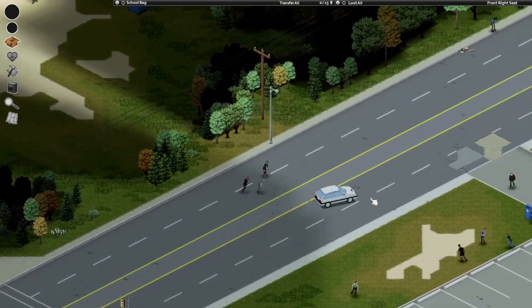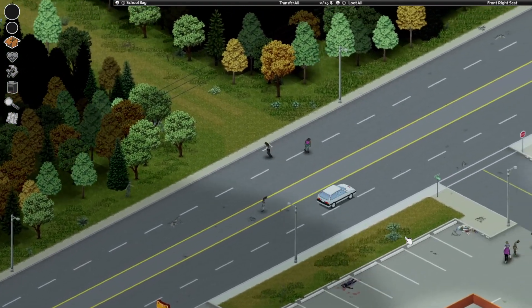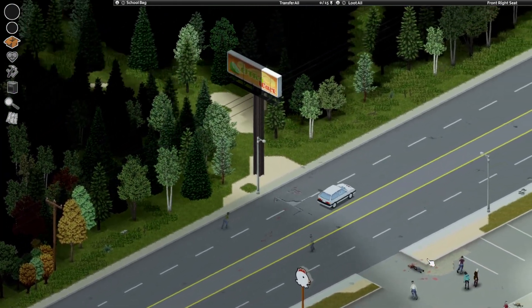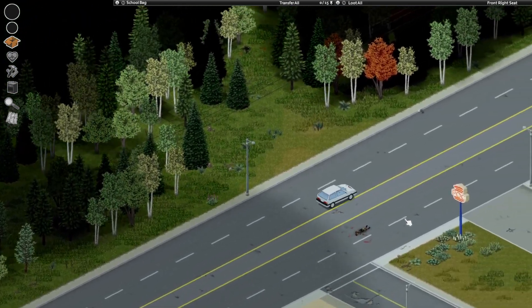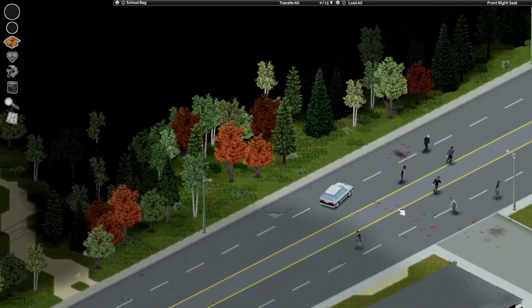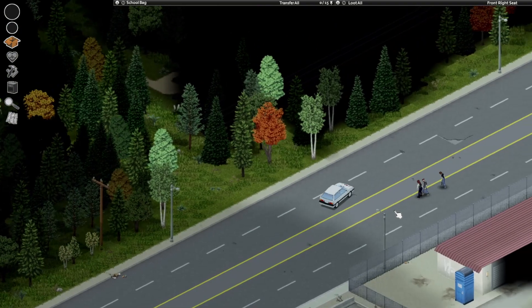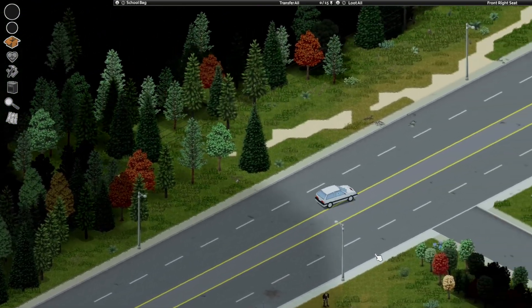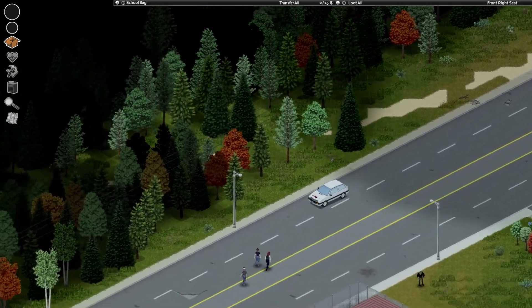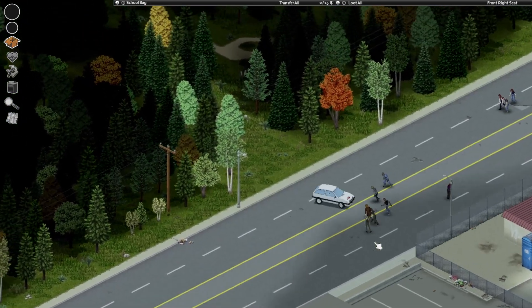I think that was a school back there, which should have a good book selection — might be able to get some beginner carpentry and mechanics and that sort of thing. There's a bunch of restaurants and stuff by the looks of it. There's a storage place there, and what might be a warehouse. Let's go back and have a look. Those are concrete barriers — it's not got a full fence, so never mind. I'm just attracting zombies to me.